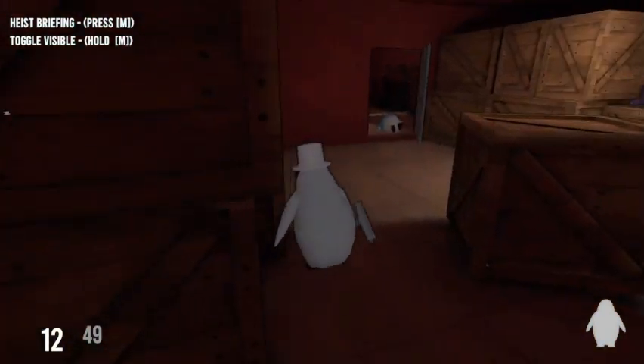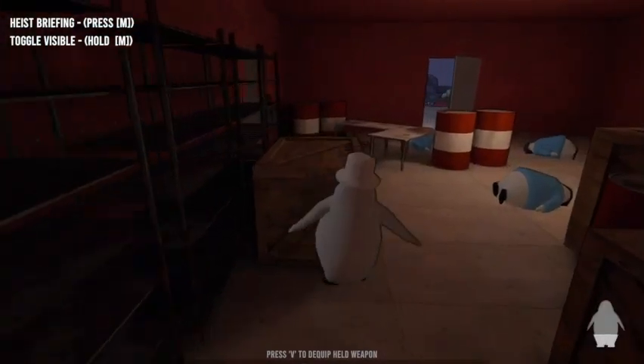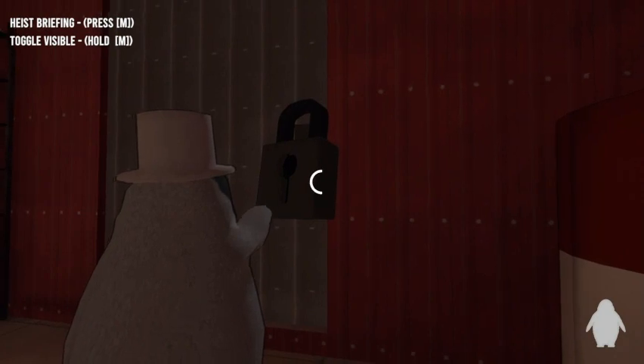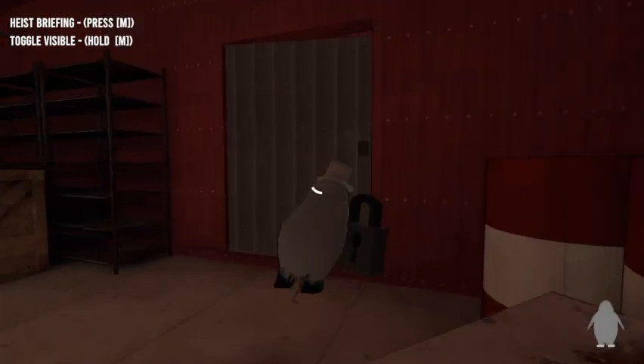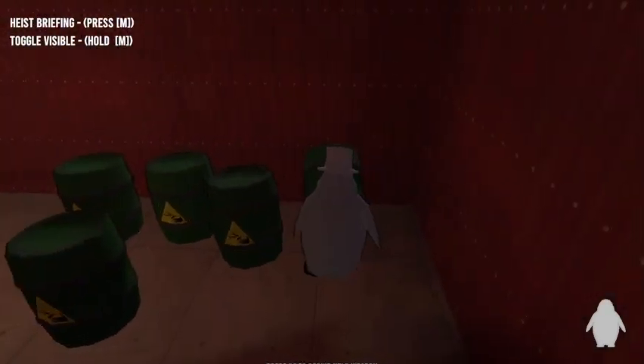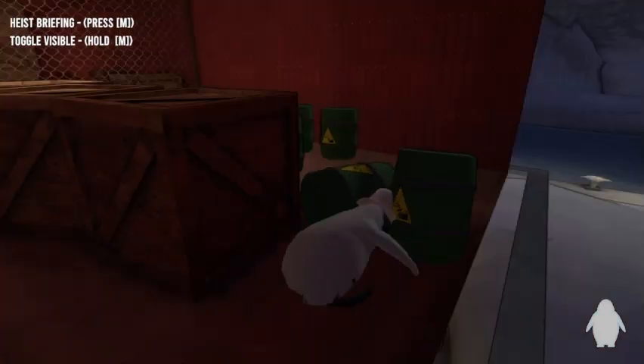There's nothing too important here, but there's something in the other one — blue or purple, I don't know. We'll find out once we unlock this. Top hat man is the king of heists. We gotta be very careful now because these could explode on the ground.